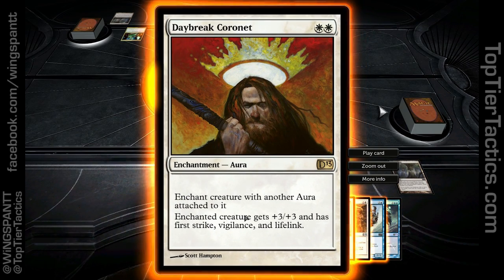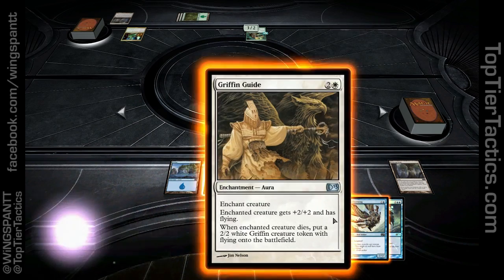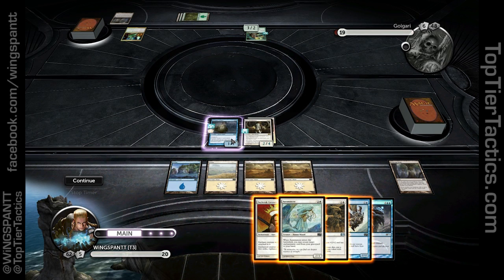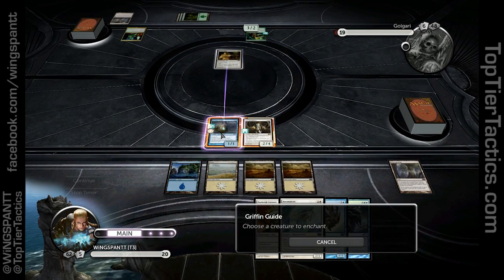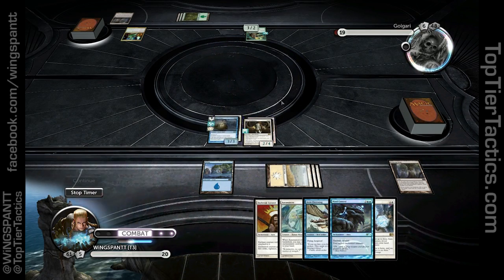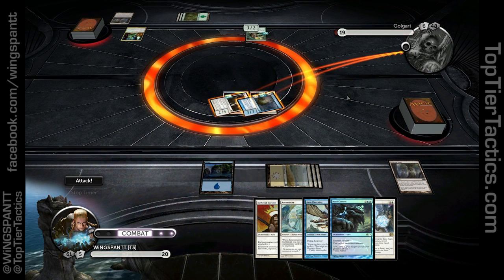That is absolutely great — that is astounding. When an enchantment creature dies, put a plus one plus one counter on it. I'll put Griffin Guide on this thing because it's going to die when he cracks Pernicious Deed, so I get a token. You know what, that's what I'm going to do. Yes, I would like to draw a card.